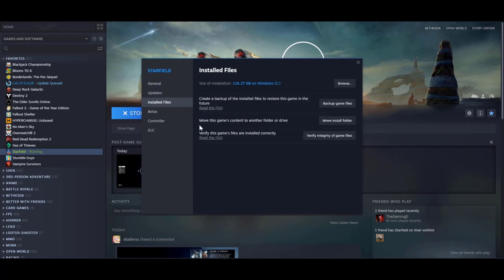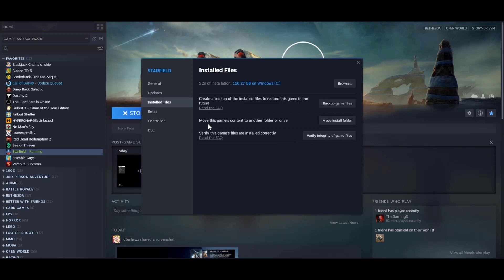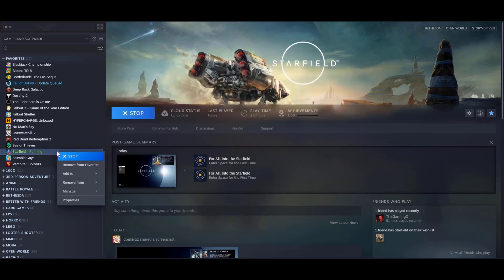There is an option that says 'move this game's content to another folder or drive.' The article I looked at suggested moving it to your C drive, your SSD, or wherever Steam is actually installed. If it's on a different or slower drive — like a hard drive — it might be slower and glitch out.